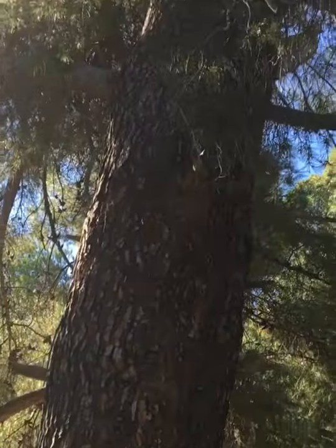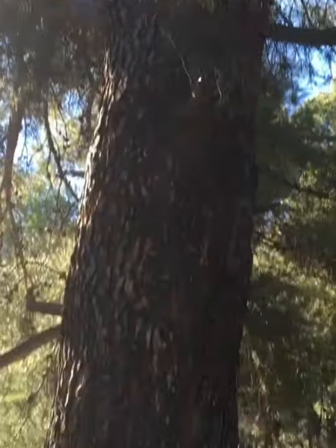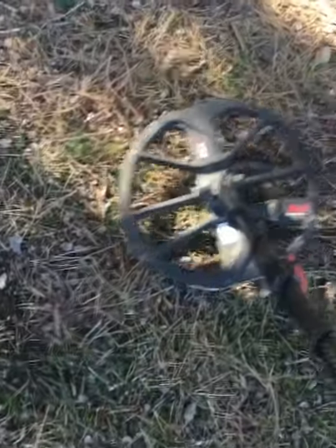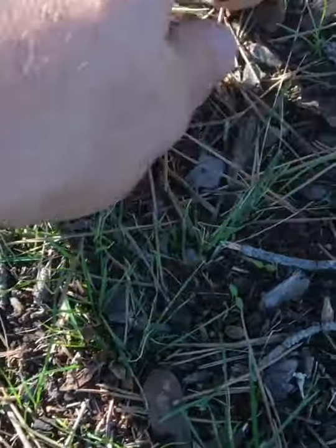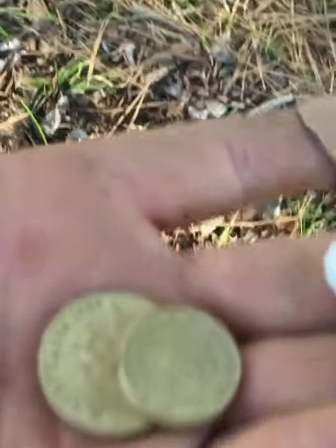I've come over with the Equinox underneath this huge tree — some sort of pine, massive. Just got a solid 22, 21, 22 and got a coin spill. Oh, one dollar and two dollars — and that is weird, and a shell. That is odd. Cool, I'll take it though.